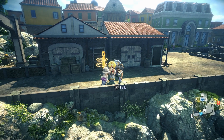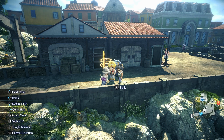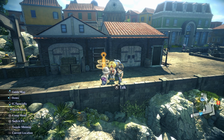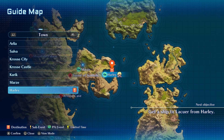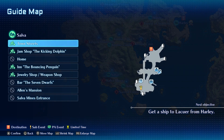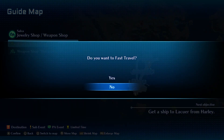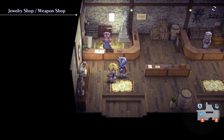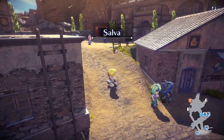It will start here with these gents standing by the save points - they will have an event marker which starts the side quest itself. That will require us to go and slay a dragon. The dragon is located all the way back in Salva, so we're going to head over there now. Let's teleport over to the jewelry shop since that's probably the closest location, as we need to make our way into the mines.